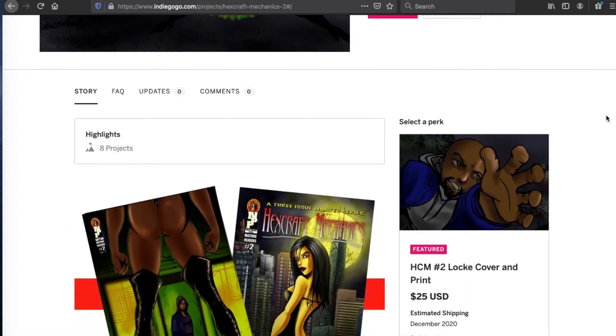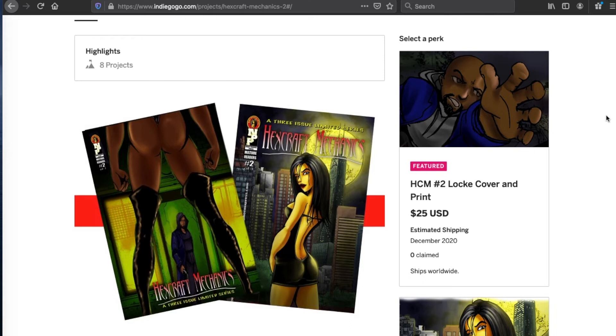You start off with the $25 basic perk, which gets you the book in print. You also get Blast Back cards — for those who don't know, Blast Back is our role-playing game and I'm going to do another campaign for that further down the line. You get cards with the stats and everything on the back. You get all that for $25. The book is 56 pages, so it's not a small book.